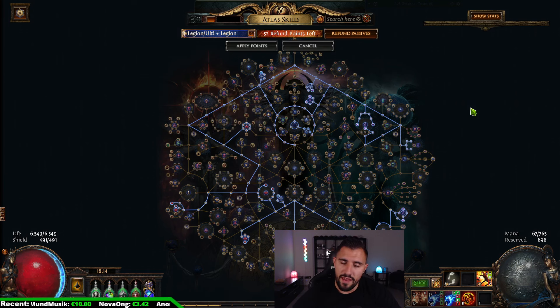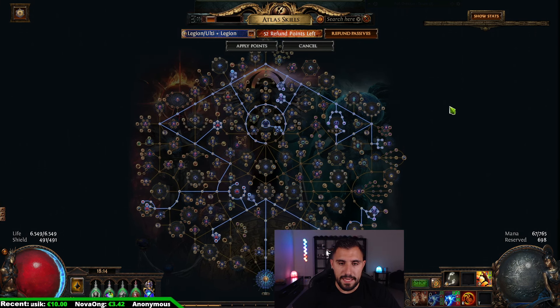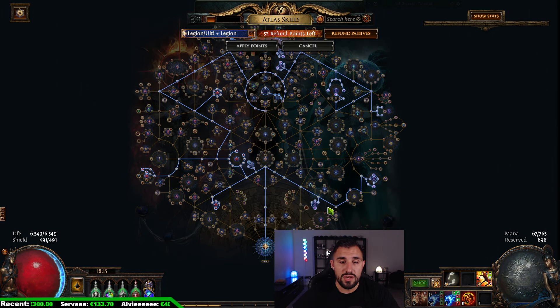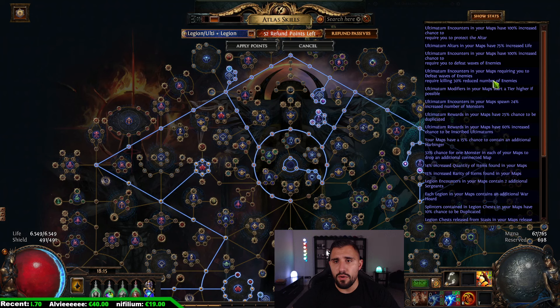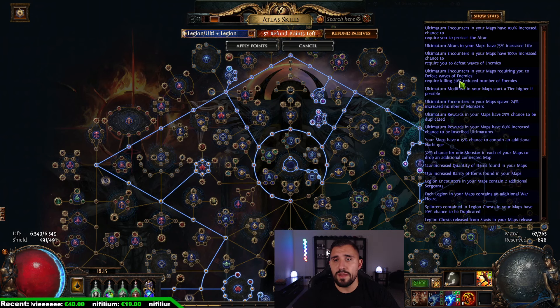Here is the Atlas tree. As you can see, I will put a Max Roll link in the video description as always, so you can copy the tree, the scarabs, and the map device crafting comfortably. We are going for Legion nodes and Ultimatum nodes pretty much. Very importantly, you have a 25% chance to duplicate rewards from Ultimatum.